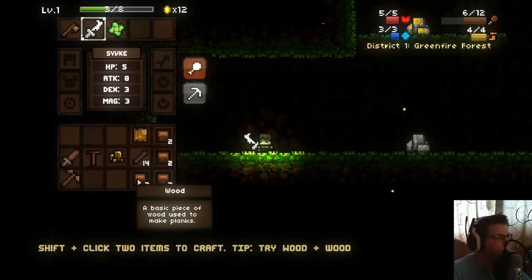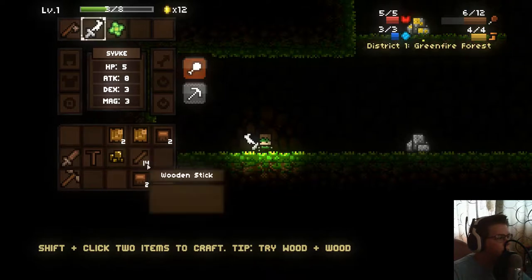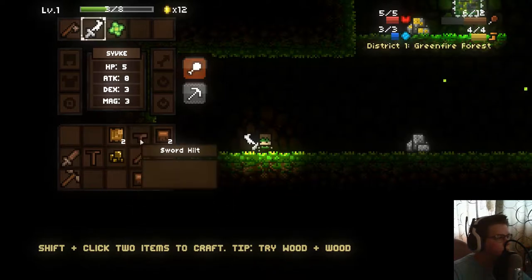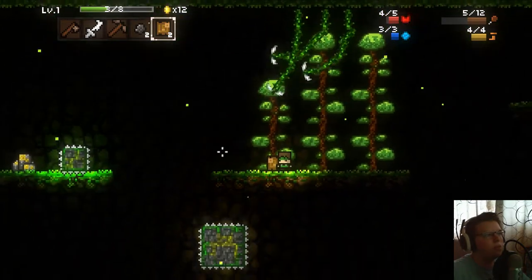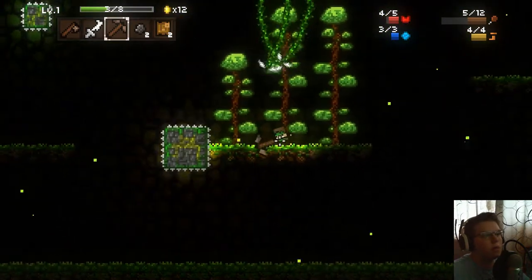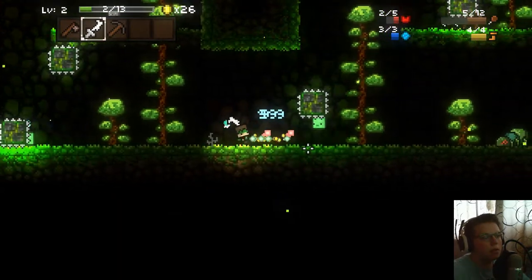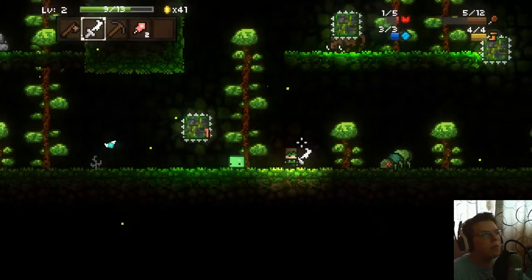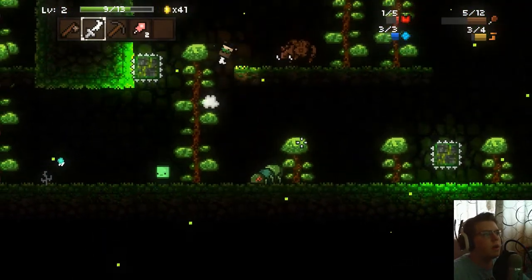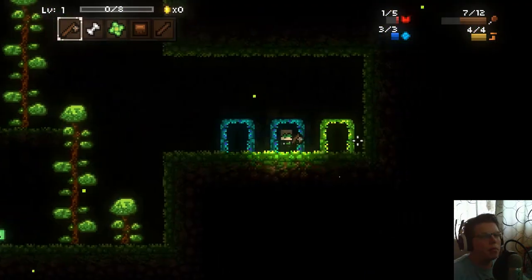I don't want to use all of them — that makes more planks. You can actually double jump, so that's kind of neat. Let's get this wood. I need to get some food though — oh that was not a good idea, I only have one health left. And I'm dead.